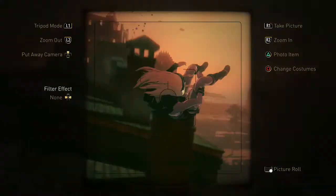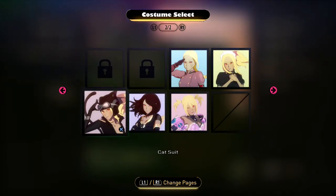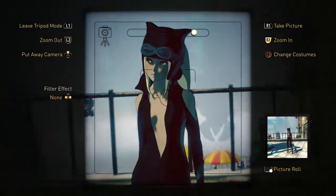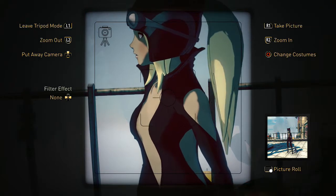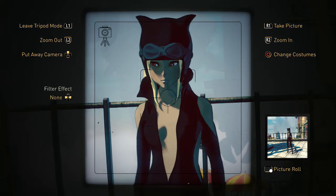I mentioned in the last review that I would have liked a bit more on the costume customisation, Gravity Rush 1 only offering a total of 5 costumes including the default one. Gravity Rush 2 features all the costumes from the previous game if you have the save data from the last game on your PS4, and also throws in some new costumes which you unlock by doing certain side missions.